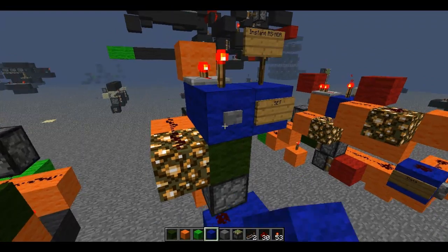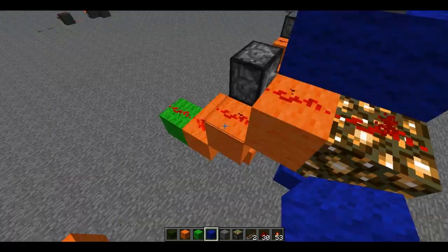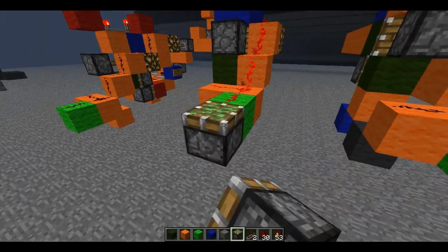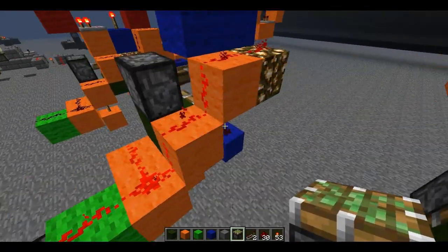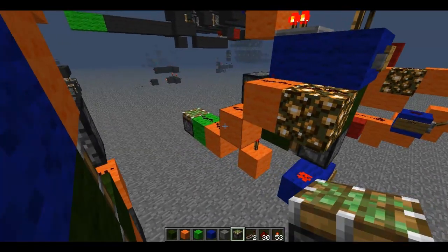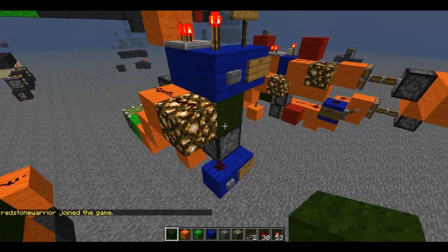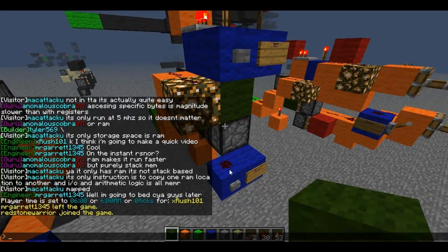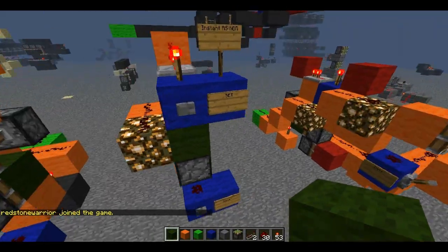So here's your Set up here. It will set our output instantly — this piston will get powered instantly right when I click the button. And then our Reset is instant. It doesn't look instant, but I'm on a server, the Redstone Development Foundation server, so you get a little bit of lag.